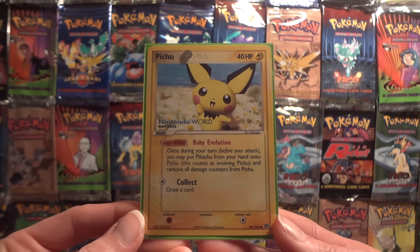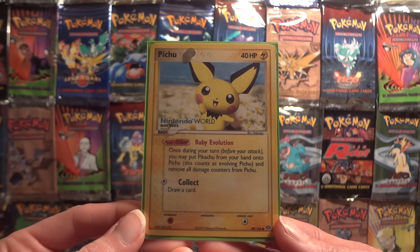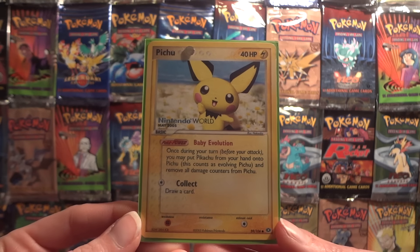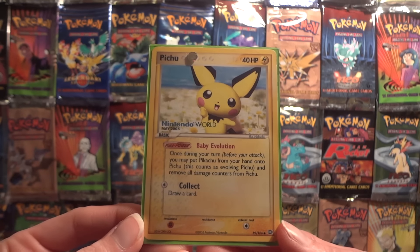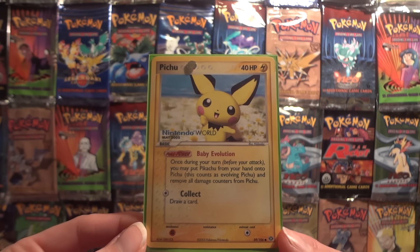While I'm not sure if this card was ever playable — it's unlikely, as it would be faster and use less space in the deck to just have a Pikachu-Raichu line — it is set up to be playable. The Poké Power removes all damage when it evolves and it has an attack that even draws cards.